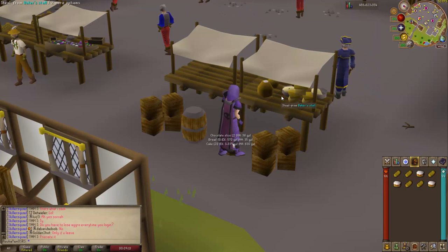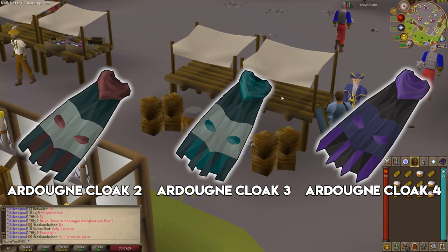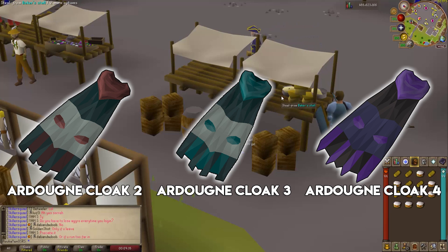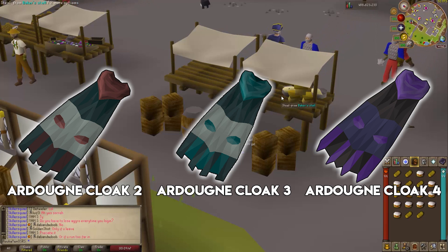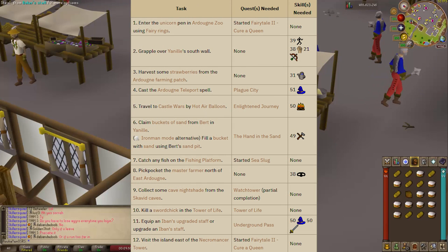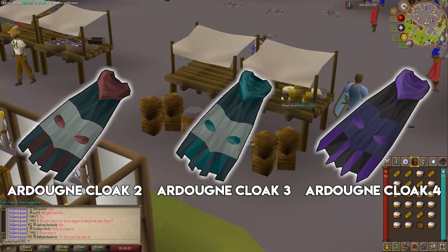The second way to increase pickpocket success is the Ardougne Cloak 2 or higher. The cloak increases your odds of a successful pickpocket by 10%, but this does not stack with the Gloves of Silence — the 10% overrides the 5%, making the gloves obsolete once you've completed the Ardougne medium diaries. The bonus only applies in Ardougne unless you have the hard or elite diaries done, which extends it to all of Gielinor.